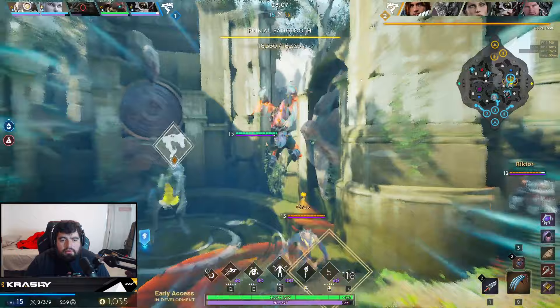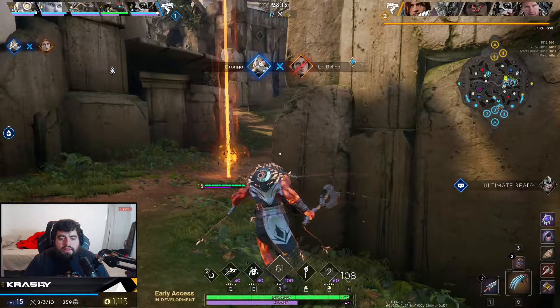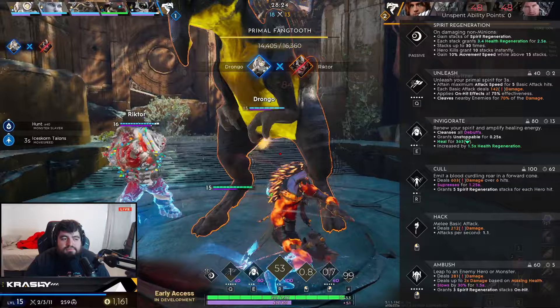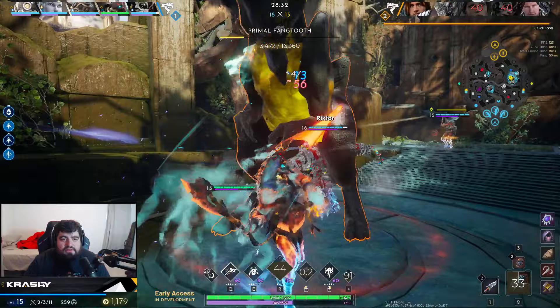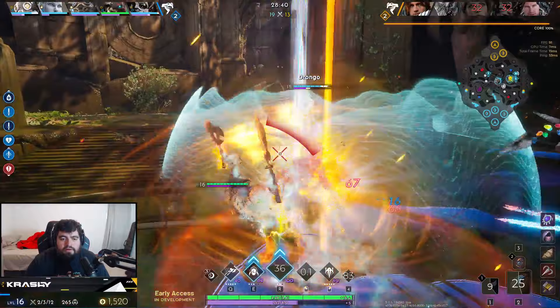Grux is right here. Alright, silenced. I want to catch the Belica — got the Rad Rounds on her. That's a big pick! Drop the Ice Scorn Talons. We're just going to rip right into this. Grux being in the pit kind of started that off. Anticipate the damage — watch it go to 1K, pop it. Greystone's going to jump in — he doesn't have a smite, so I'm not sure why he would jump in to begin with. And now we just push.